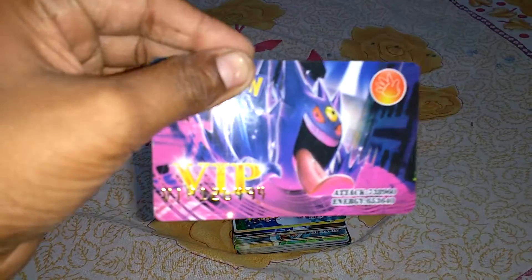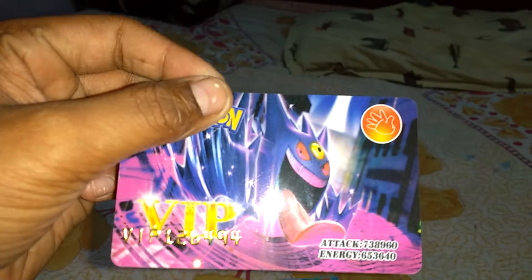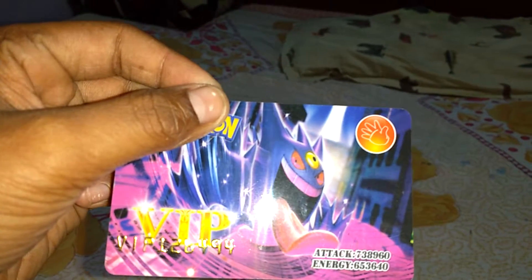First is the Gengar. Attack is 7,000 — sorry, 7,000 like 38,968. Here, first card.